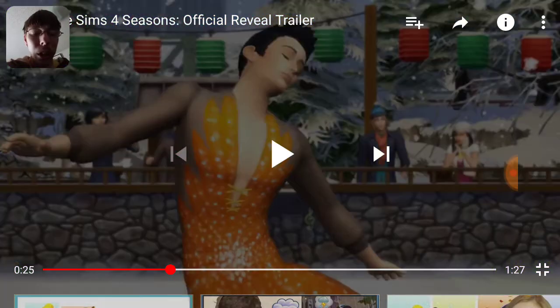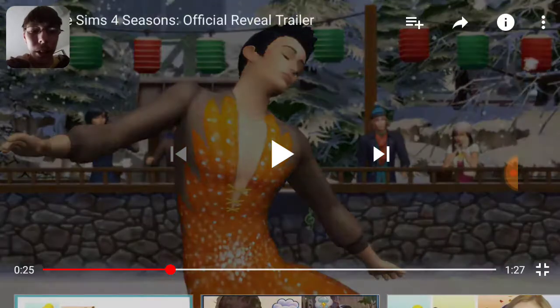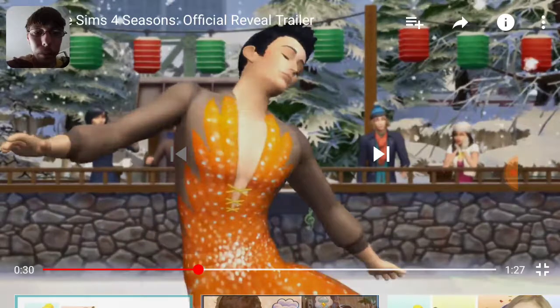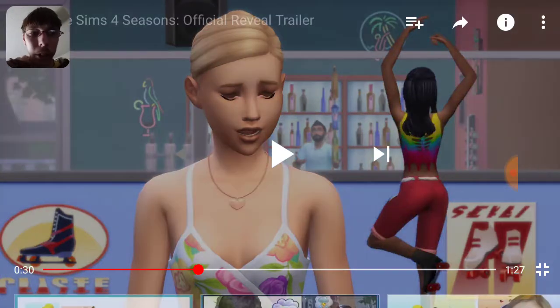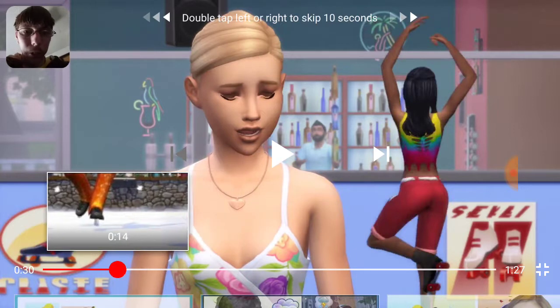And we're gonna get an ice skating rink — yes, ice skating! So that means they'll have the ability to ice skate and roller blade. But these clothing, the CAS items that we're gonna get — oh, it's life, it's so life. Because I like that necklace she has on, that nice top she has on, the lady in the background, her top. Oh my god, it's life. All the feels.